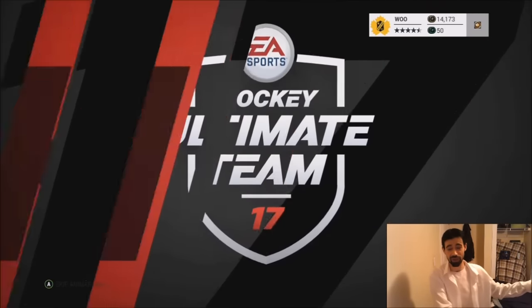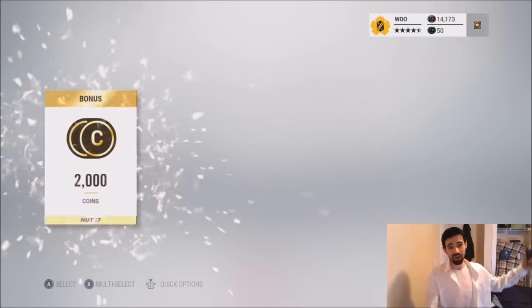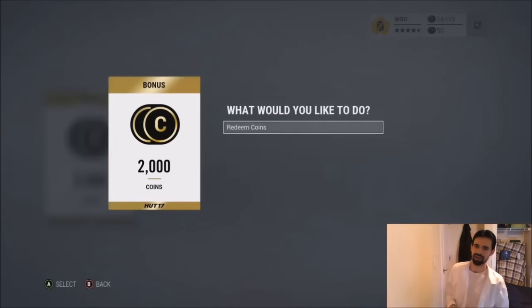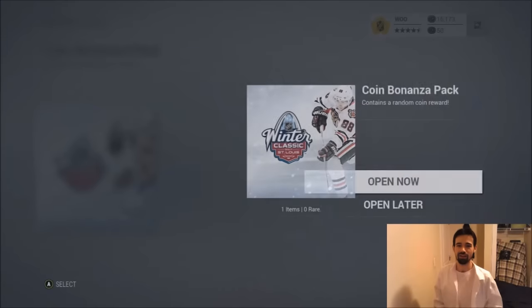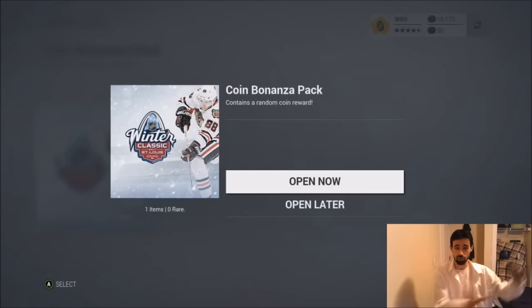But if we get anything above 5,000, you never know. 2,000 — alright, but we did make our 15,000 coins, so I'm pretty happy about that actually. Final pack here — will this be the one that sets us over the edge? This is actually pretty good if we get 10,000 coins. I basically made the money I would have from selling the packs. If we get 15,000 coins — which I saw one person get — then we made more than we would have from selling them, and I'm super happy. Here we go, open now!